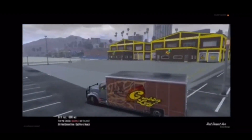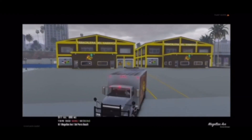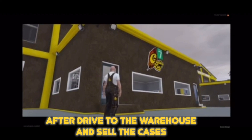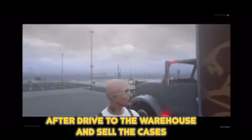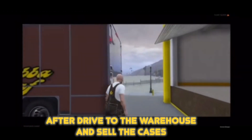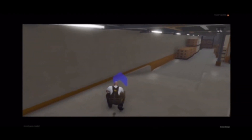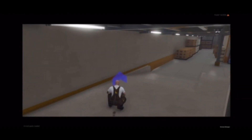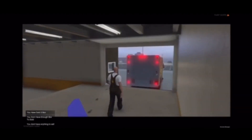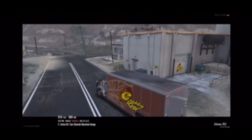Back the truck in so you can take the boxes inside the factory and get paid. Hop out the truck — nice little view over here. Go into the garage and as soon as you go in, you'll see another blue marker. Walk up to it, tap E, and boom — you're gonna start delivering the boxes.